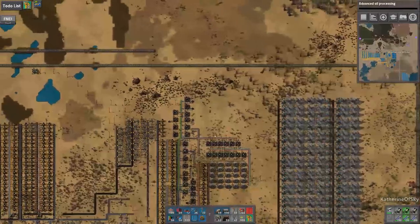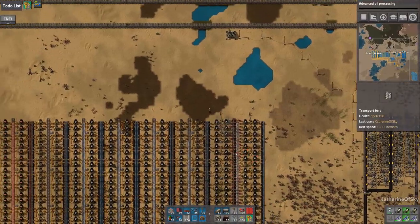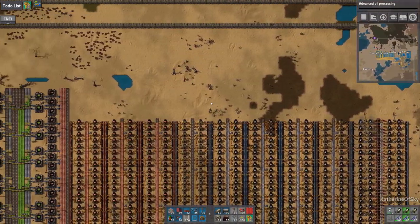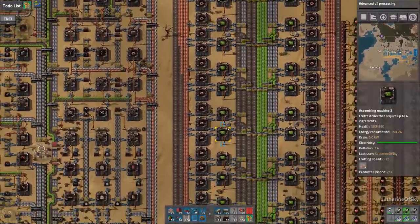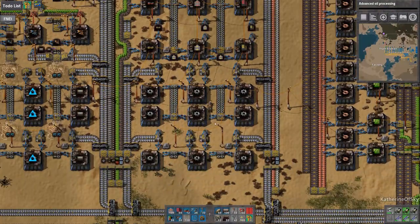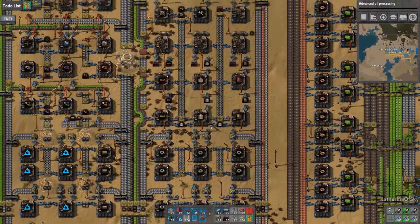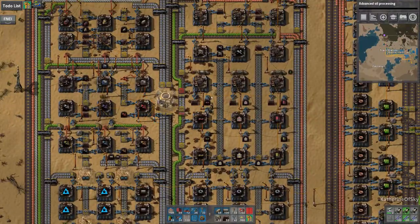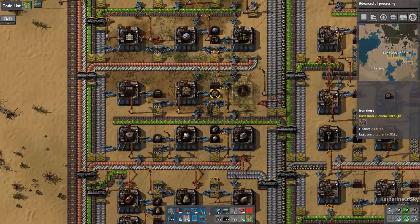I think maybe we should work on the electricity problem instead of worrying too much about plastic right now, especially since my plans have been slightly dashed. I don't know why I thought you could make plastic in an assembler — I've only played some 1,400 hours of this game and somehow it just slipped out of my mind. Anyway, we need chem plants, which are made here at the mall.